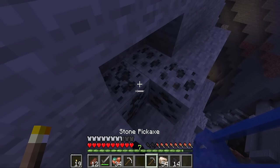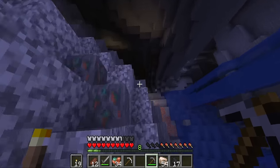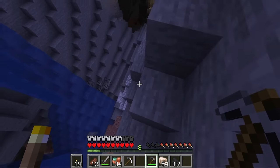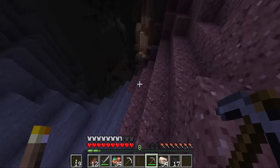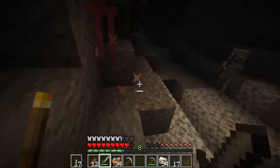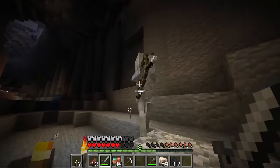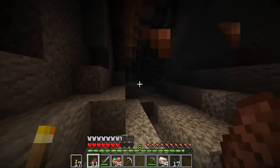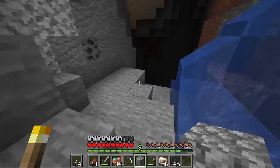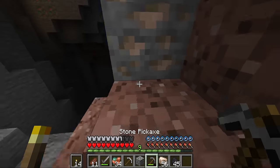We're down to one pickaxe — our iron pickaxe — so we can get pretty far. I'd like to get deep enough to find some diamonds, but I'm not opposed if we don't since I want a slower approach. We've got zombies and a skeleton — dealing with them now. I see deepslate, and some gold right there, so we're right where we want to be. This is probably the cave we'll use going forward. We're finding more iron here and there — this is good, this is exactly what I wanted when we set out.